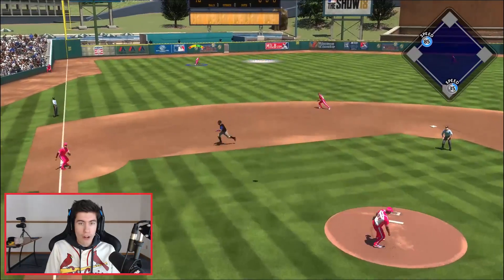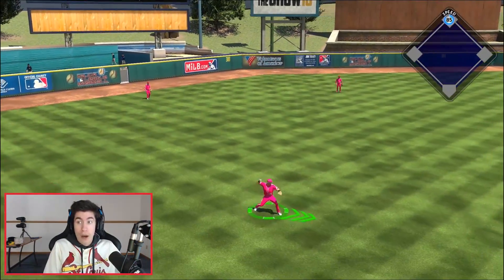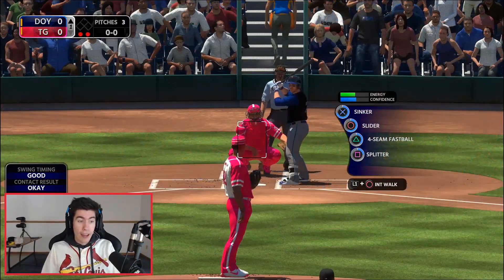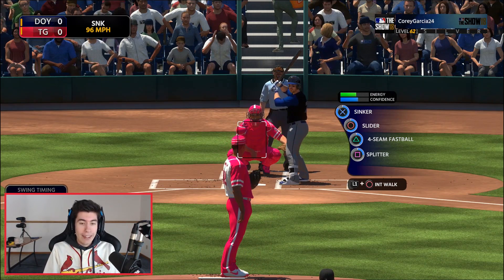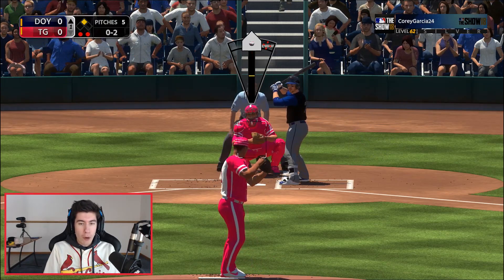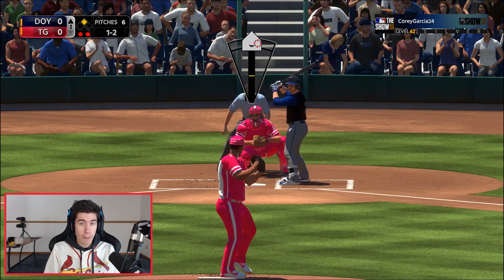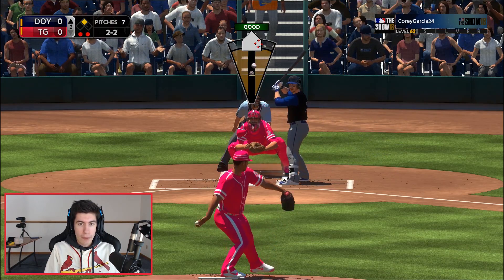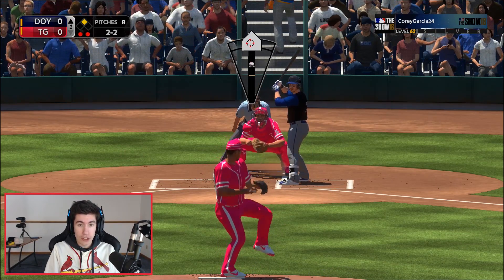I think it's overall better if I don't focus on the runner. He was stealing, I didn't really care, and now we got the guy to pop out — huge. Now we have two down. If he steals third, who cares? Because with two down and a fly ball, there's no sacrifice fly. I think that's an approach I need to take the rest of this year and into MLB 19 as well — if I give up a base runner, for the most part just not worry about the runner and focus on the batter. There've been so many times I've given up home runs because I'm trying to slide-step and not paying enough attention to the hitter.